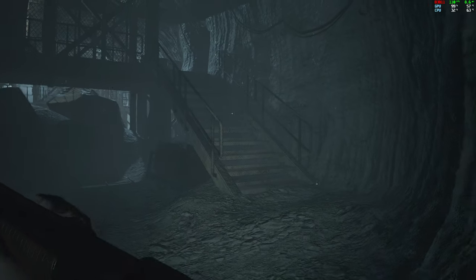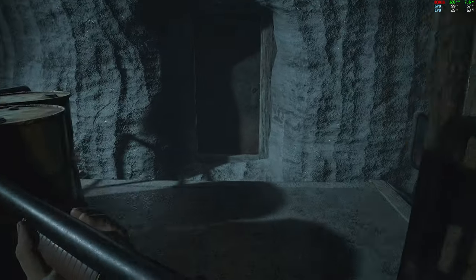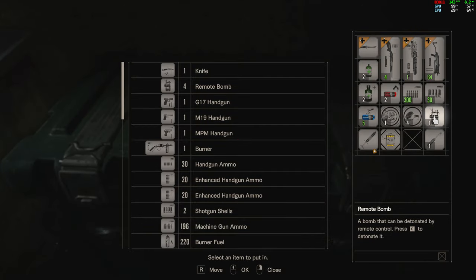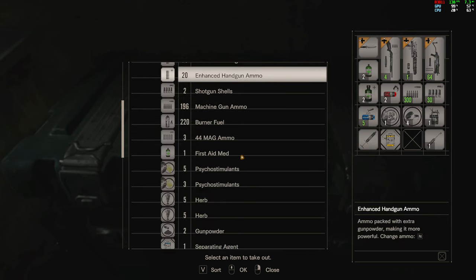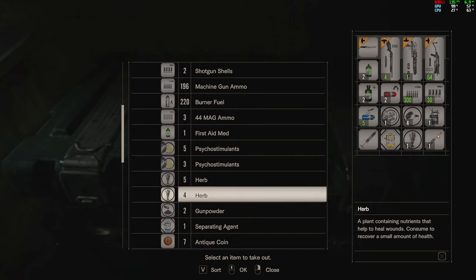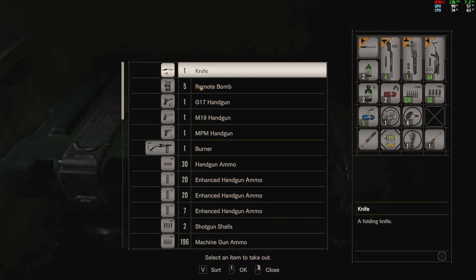Let me go get an herb. Wrong way. I really needed something to make Ethan faster — he's a bit of a slow runner. They had something like that earlier, didn't they? Just need one of these, and I can put this back. Do these stack up to four or five? Yeah, they do.